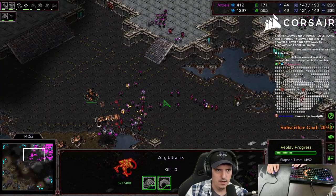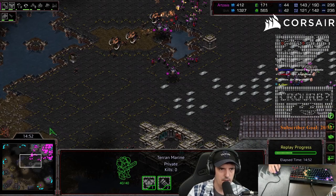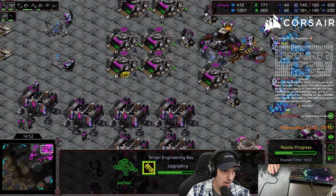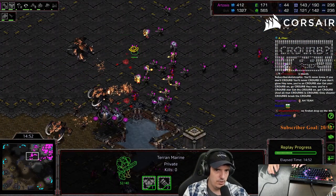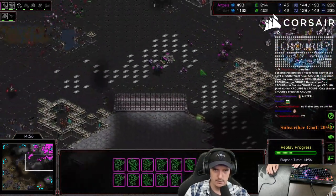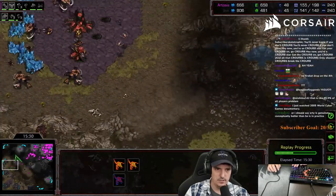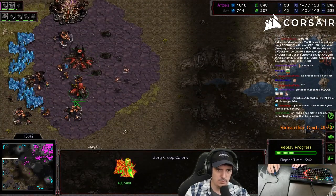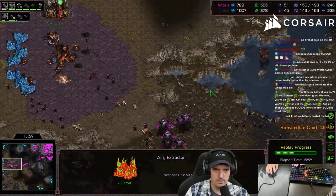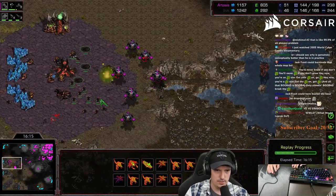He's got ultras out but my upgrades are on time. For carapace versus two attack - that's normal, that's what you're looking for. He's about halfway done with carapace and I'm a little over halfway done with attack, so I'm good on upgrades. The main thing you're looking for is making sure they do not get ahead on carapace, because if they do the ultras do not die. I've just got a few units around trying to keep track of the bases. I threw a defensive matrix down there - not doing much, but a lot of irradiates.